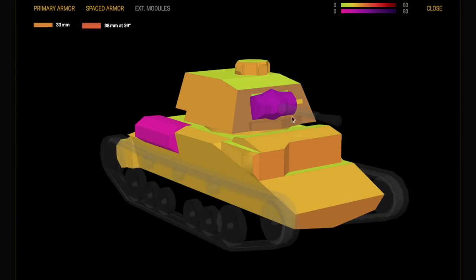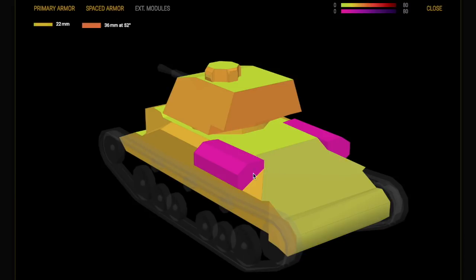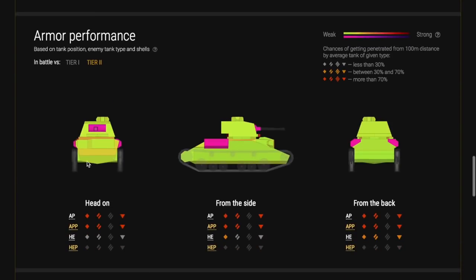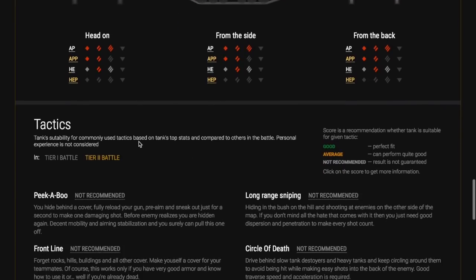Here is the armor profile of the tank. What we're looking for is red and orange, and as you can see when the tank is angled you will get a lot of orange. The back of the turret is also strongly orange, but the rest of the tank at the back is pretty vulnerable and you will get penned. Keep the front of your tank facing forward as that is the least vulnerable part. The purple of the gun mantlet is impenetrable — shells can't go through that.